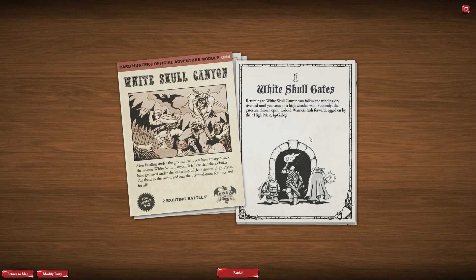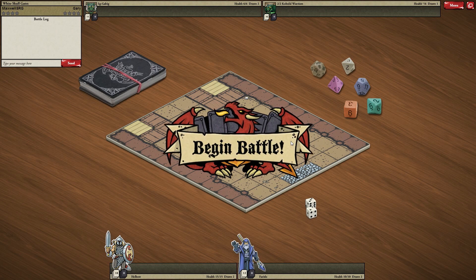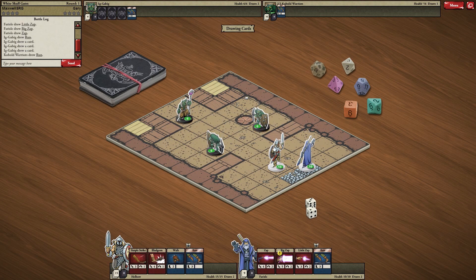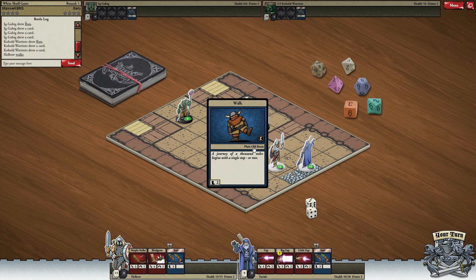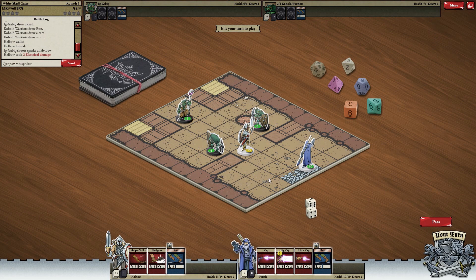Returning to White Skull Canyon, you follow the windy dry riverbed until you come to a high wooden wall. Suddenly the gates are thrown open — kobold warriors rush forward, egged on by their high priest, Ig Gabig. Are we going to kill Ig Gabig? There he is. You're going to walk there — oh no, I've been electrocuted!